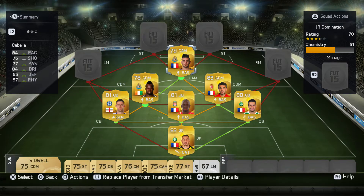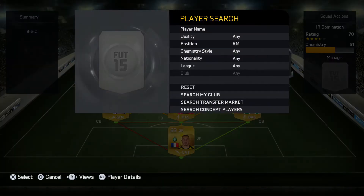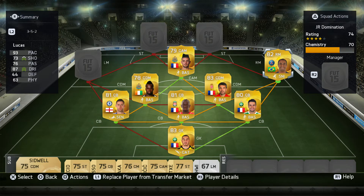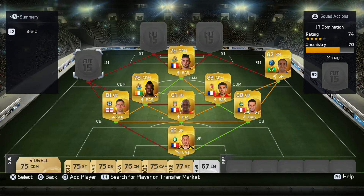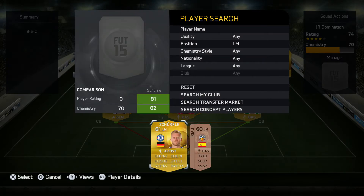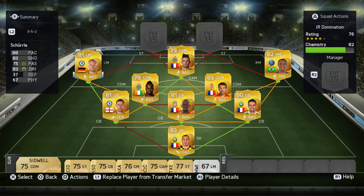In the center attacking midfield position we're going with Rémy Cabella from Newcastle. Right midfielder is Lucas Moura from Paris Saint-Germain — a very fast guy. On left midfield we have the German tank André Schürrle — 88 pace, 83 shooting, 83 dribbling, and 75 passing. Very good shooting and finishing.